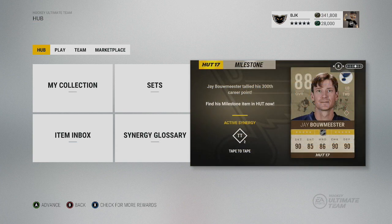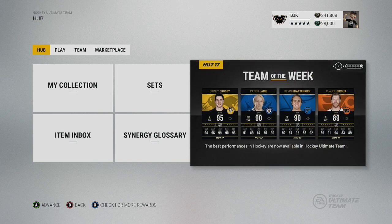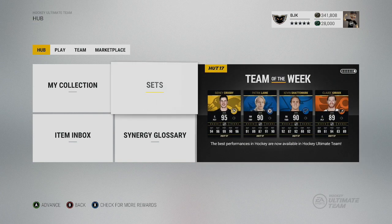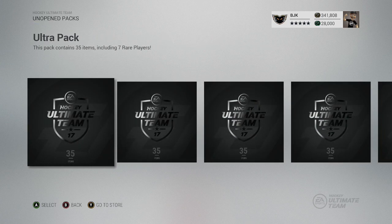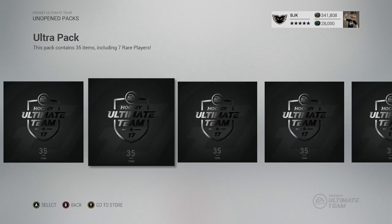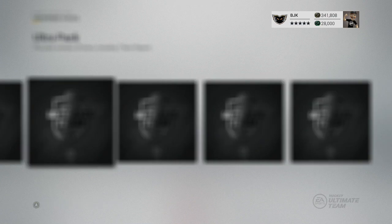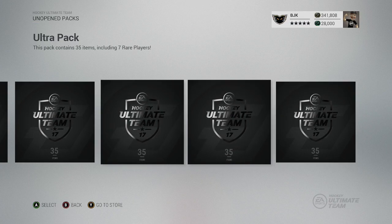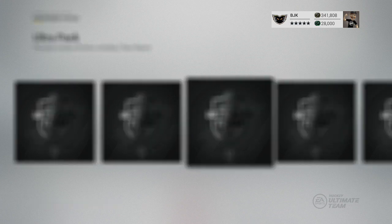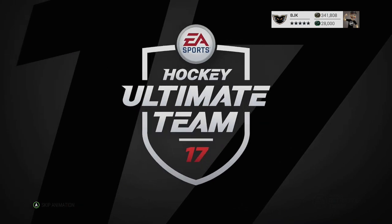We still have a Milestone card, the Bobmeister, a Player of the Game Rasmus Ristolainen, and the Team of the Week is scary good this week — it's probably one of the better TOTWs we have seen so far in the year. As mentioned, we only have five packs but they are all ultra packs: 35 items, seven rare players in them. We might also be able to get some of the new non-rare base gold players in these packs as well.